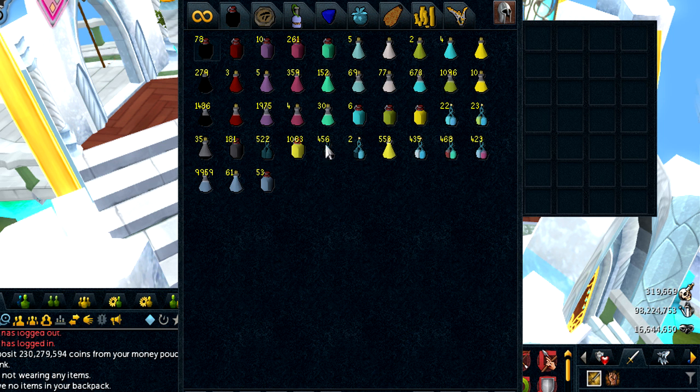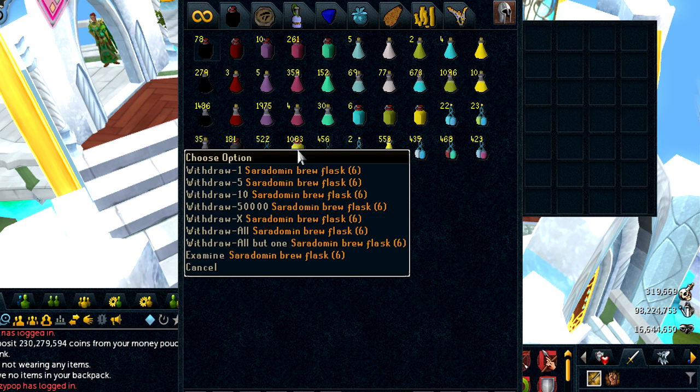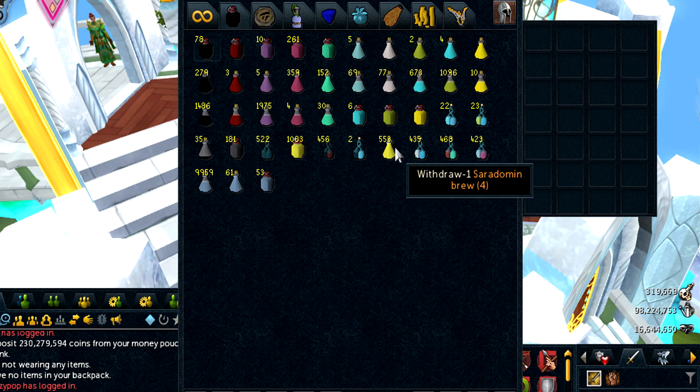Next we got the Herblore tab. I can tell you right now that I have not bought any Saradomin Brews this month, but I think I increased Brews, at least the Flasks, because of Araxxor. The thing I've been doing is I've been using more of the Fortitude potions, and mainly using more Rocktail than Brews just to save more money at Araxxor.